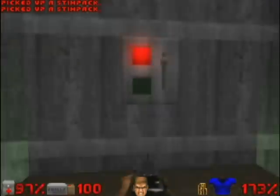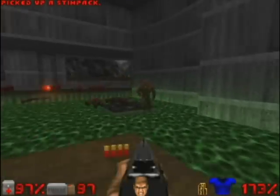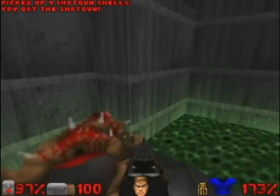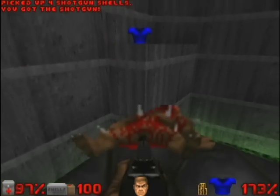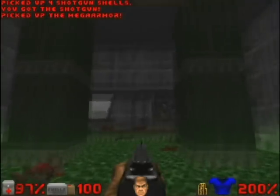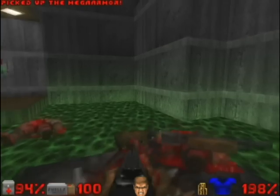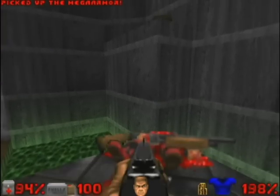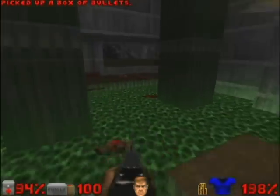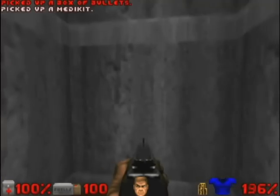While we're going to the next side, we go down this right side and take an armarist up. On the other side there is ammunition for armor 4 and armor 2. Let's go back to the secret - at the top there is a medicine kit.